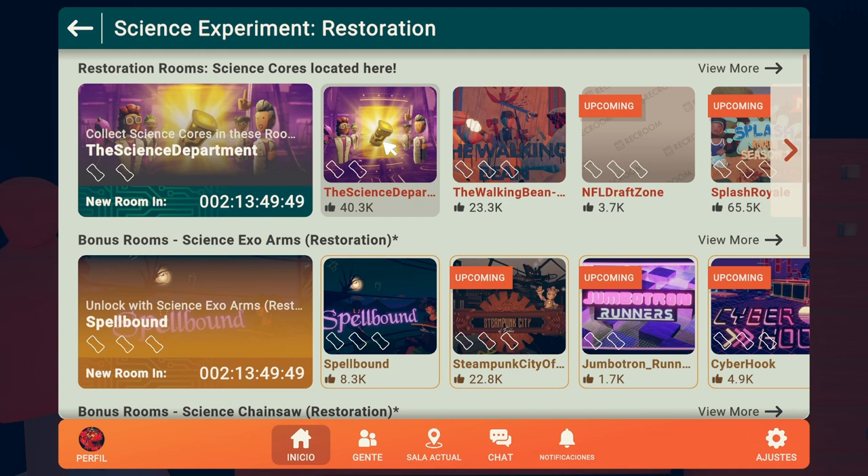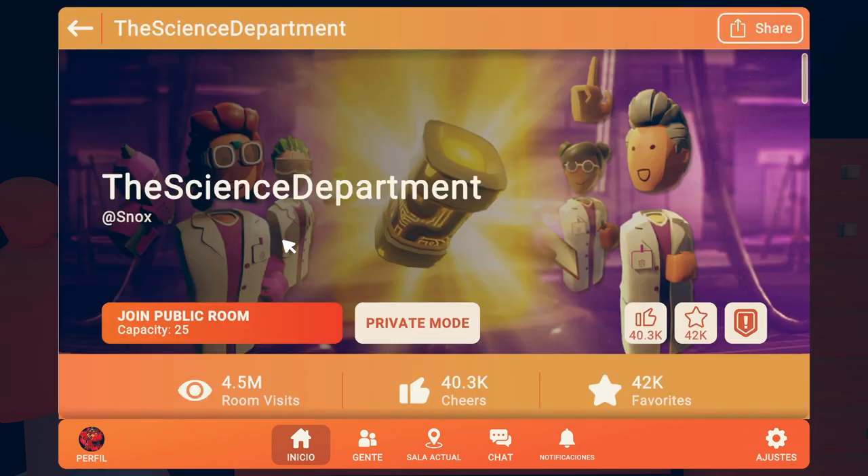I'll be showing you the two free power core locations in the science experiment restoration event. Let's get started with the science department.